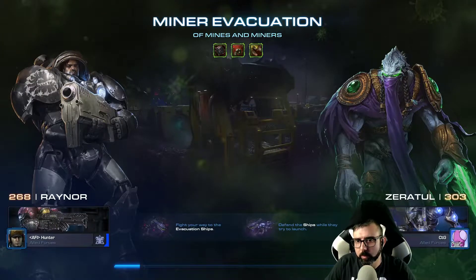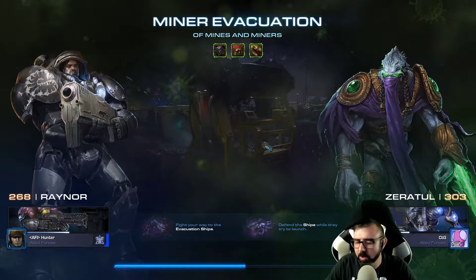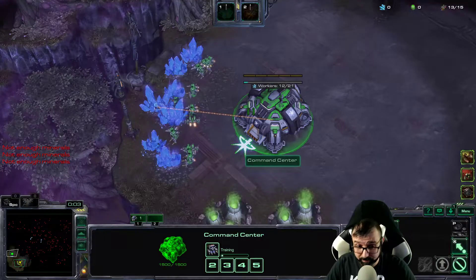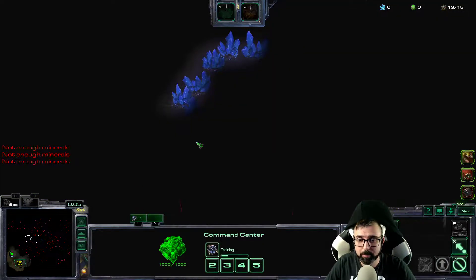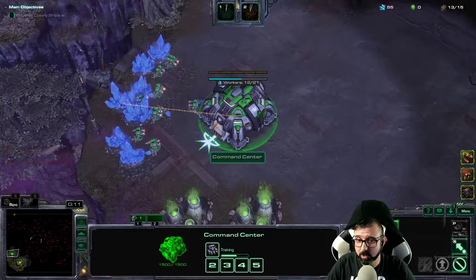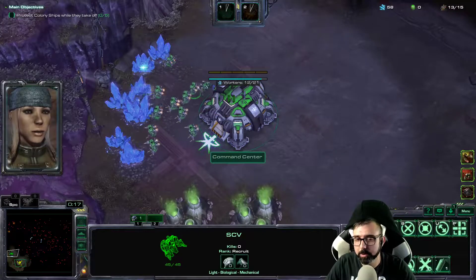Hey everybody! So I'm going to be going for the research cost, going for the Banshee Airstrike, and a 50-50 on mecha attack speed and medics heal additional targets. So we're going to get medics after all. I will get some medics, it's not really my biggest plan. I think ultimately what I'd like to do for most of this is defend, drop marines everywhere to clear some of the magmines, and any other gas I have will go into tanks for defense.